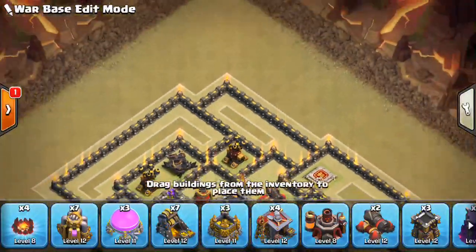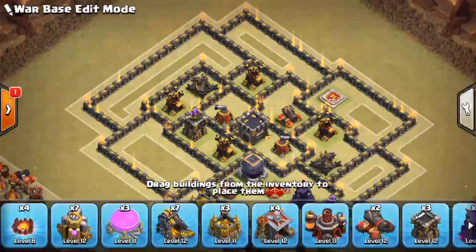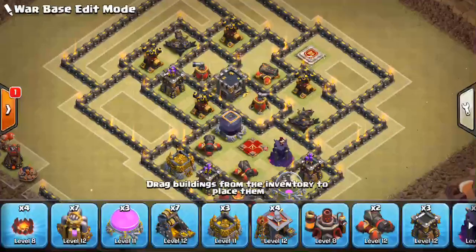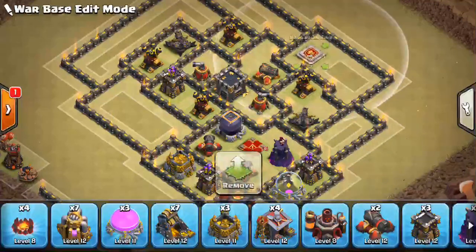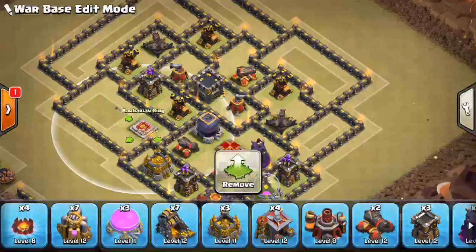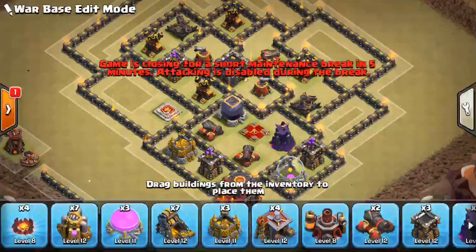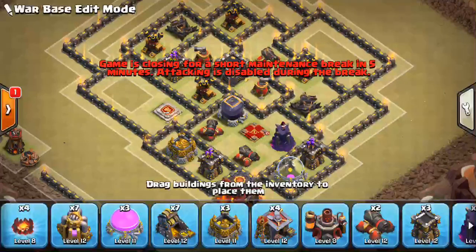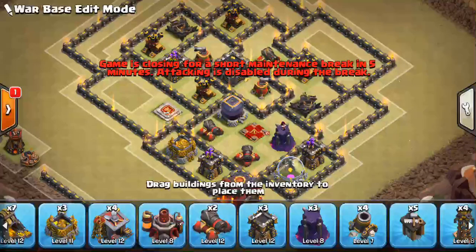Probably not that big of a deal, but if people can drop down the Queen, even without healers, and take out one of your air defenses, that can put you at a disadvantage as well. Let's throw the King over in this area. I don't want him too exposed — he'd do better in one of these bigger compartments over here. Maintenance break in five minutes — challenge accepted, guys. Let's bang this one out in five minutes!